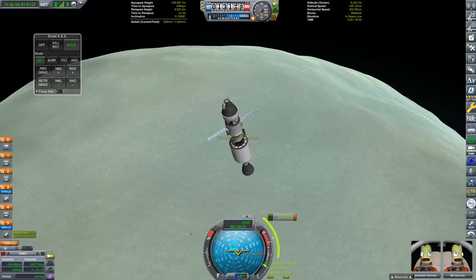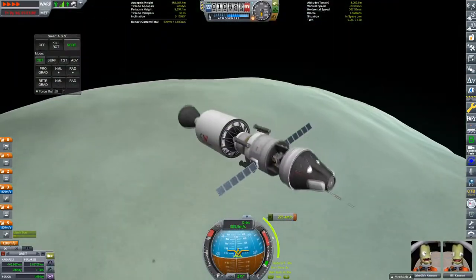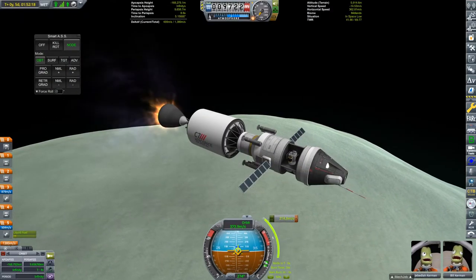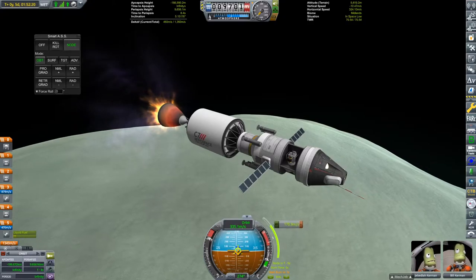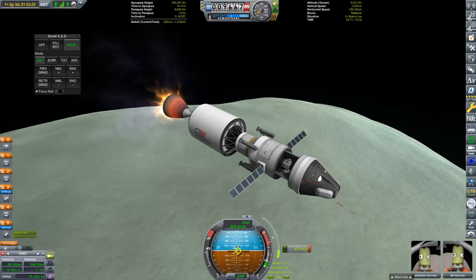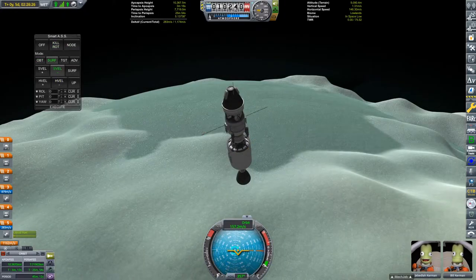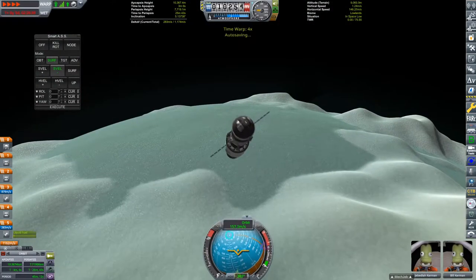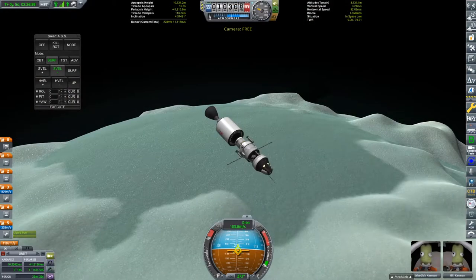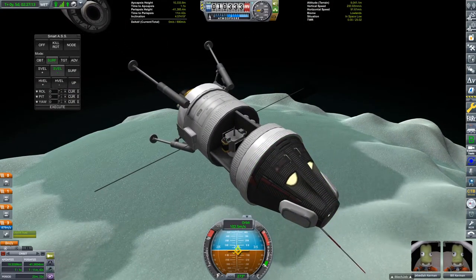The service bay has some other stuff in it — monoprop tanks, a bunch of science experiments, and a little mystery payload which will be revealed in just a second. We can go ahead and do our orbital insertion still using the Enceladus upper stage, because it has plenty of Delta V. Originally I planned to use the lander for the orbital insertion, but I just packed way too much Delta V in the upper stage. So I did a small deorbit burn with the upper stage, jettisoned it, and then we can use the lander.